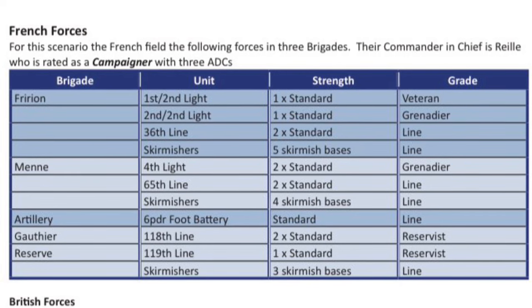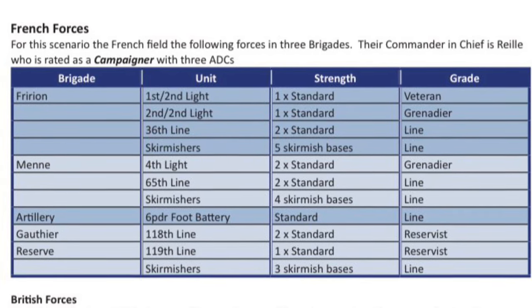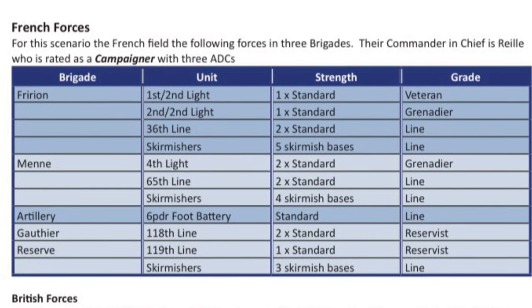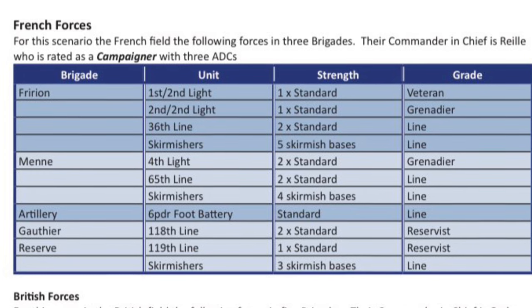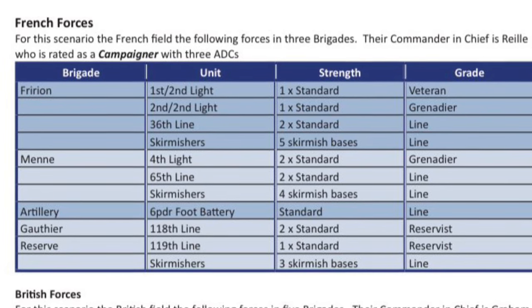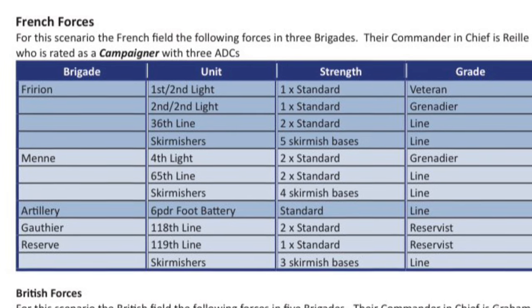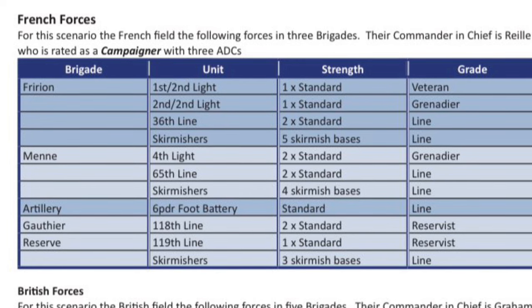Looking at the original orders of battle, Fréion's brigade consists of the 1st Battalion and the 2nd Light Infantry, classed as Standard and Veterans. The 2nd Battalion of the 2nd Light Infantry are classed as Standard and Grenadiers. Then there are two battalions of the 36th Line Regiment, and they have five skirmish bases.